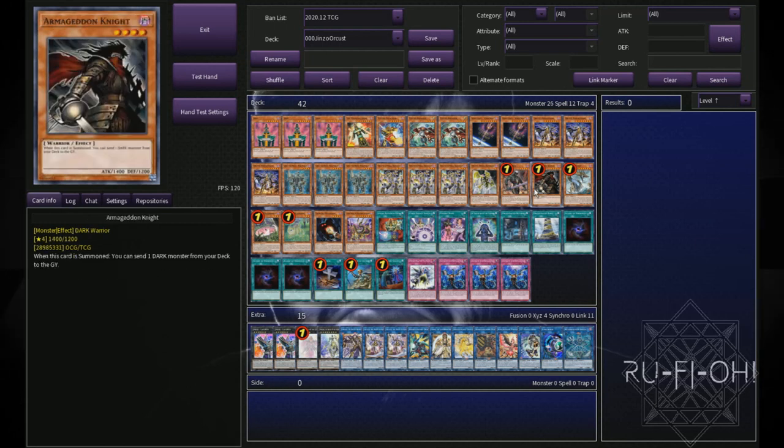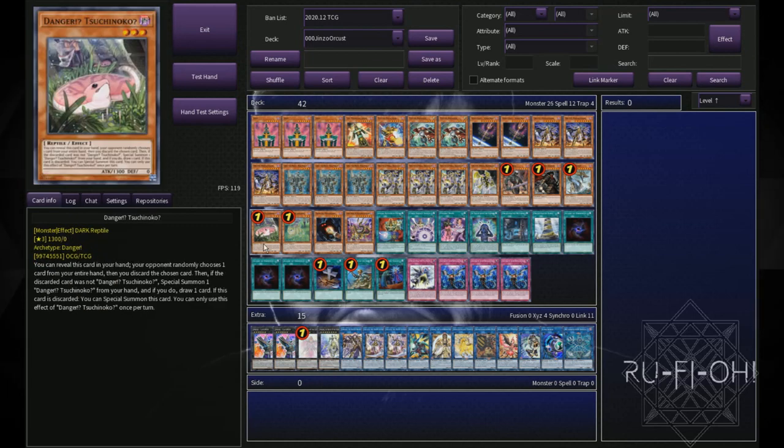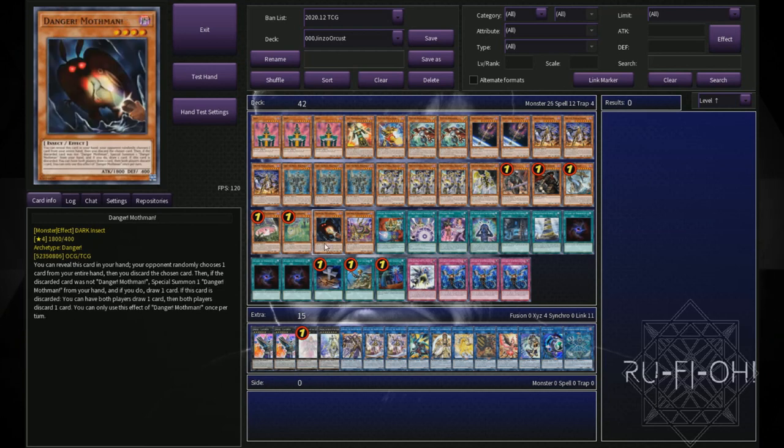Following on from that we have the Brothers of Destruction, Darkgreffer and Armageddon Knight. These two bad boys — you know what they do. They're foolish burials. They're searchable, they're dark, all the good stuff. Really good cards to open in your hand. We then play a small Danger package. We're playing a single copy of Nessie, a single copy of Suchinoko, a single copy of Jackalope, and a single copy of Mothman. You could up this if you really wanted to, especially if you wanted to play more of a going second build. I decided these four were basically the best options. You could potentially play Chupacabra if you wanted more names, but I think these four are the most free out of all your options — they're going to help you dig deeper, get extra names on board, and help you go into your link plays.